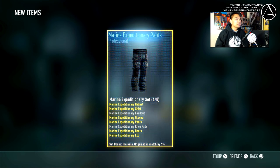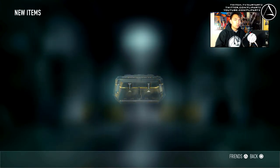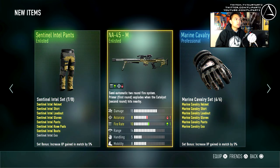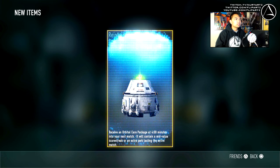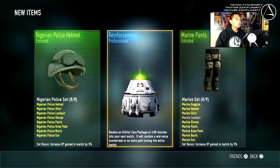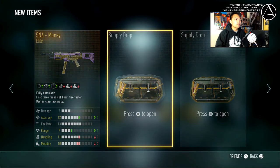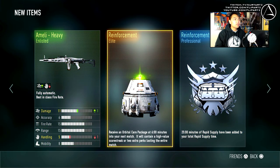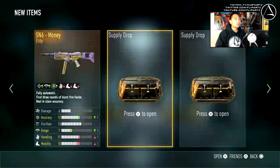Now we have our six regular supply drops, let's open them up and hope for some more legendaries. SN6 Money - I can deal with it. I'm wondering when the supply drop credit system comes out because I have so much inventory space I really need to get rid of stuff. Green pants - not too much good stuff, of course this is the regular supply drops so we're not always guaranteed an elite. 25 minutes of rapid supply, and a useless orbital care package.